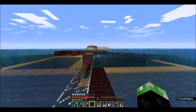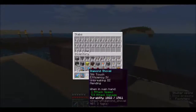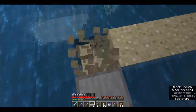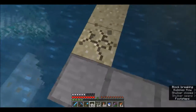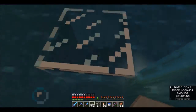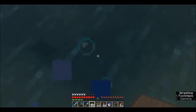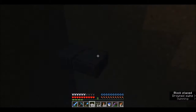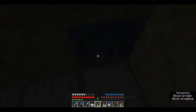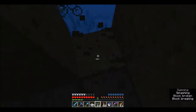Okay everyone, we're here underneath our lovely mob farm and this is where we're going to be building our lovely sorting system. So we're going to have a lovely corner here using our lovely slabs as the top layer to go around the outside, going around in a giant cube shape. I'm going to go around and I'm actually going to have to remove the sand that I've already put in. I want to have the big storage room to be in pretty much a giant glass box.